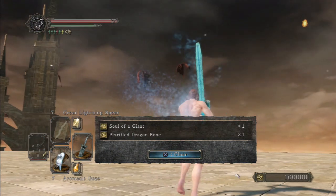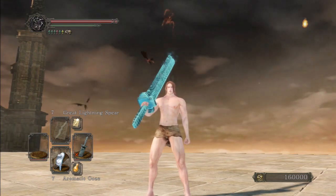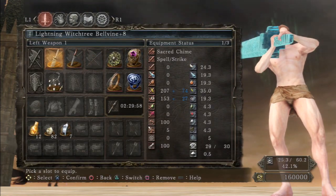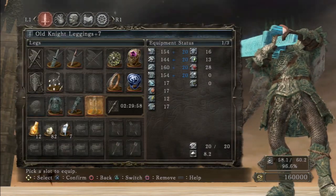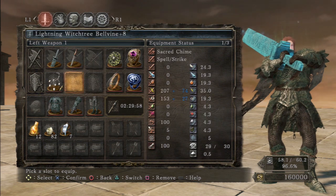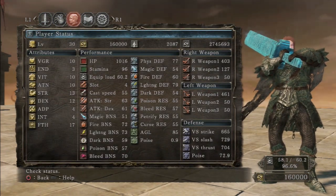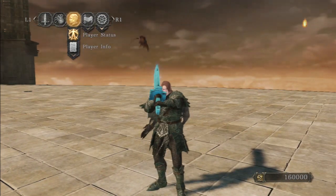You can see here that I switched to the covetous silver serpent ring right before delivering the killing blow, which will help maximize the already considerable number of souls you get from winning the fight. I'm putting my armor back on here, but all I really used were my rings and my weapons — you can pause the video to get a closer look. This character is soul level 30, so this fight can be done at a really very low level if you can follow the formula without getting hit. Thanks for watching, we hope it's been helpful and we'll see you next time.